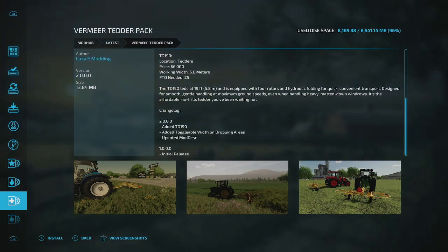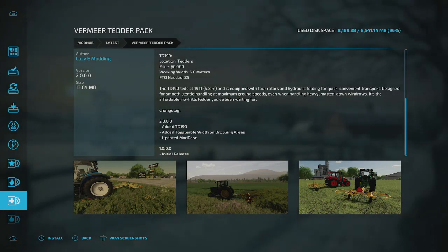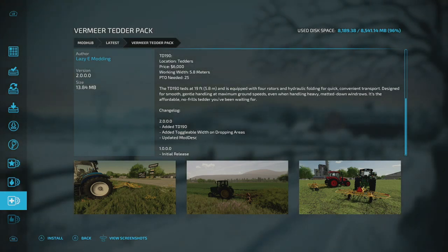The Vermeer changelog shows they added the T190, added toggleable width and dropping areas, and updated the mod description. That description piece is just another part you need to make the mod work, so this needs to be updated if you have it.